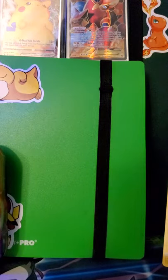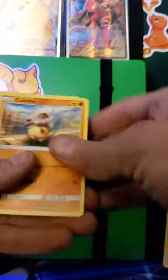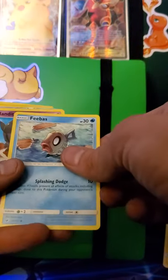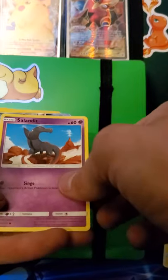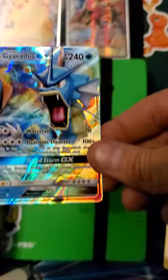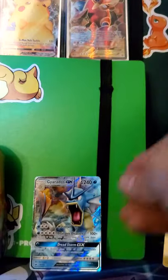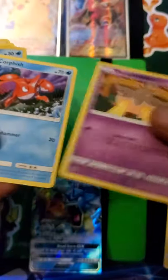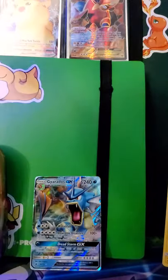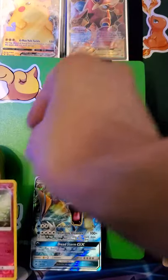Another Sun and Moon Crimson Invasion. This is what I got from this pack: Cubone, Feebas, Sandot, and a Gyarados - I need to get some sleeves for this, look at how shiny that is! I'll put it back here in the VIP section. That was the Crimson Invasion - this is a reverse rare, you know.